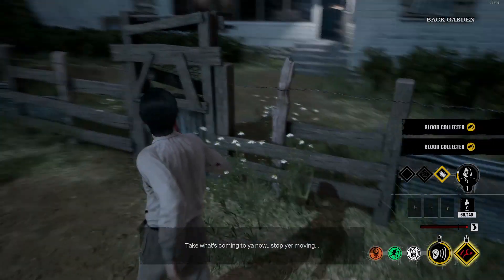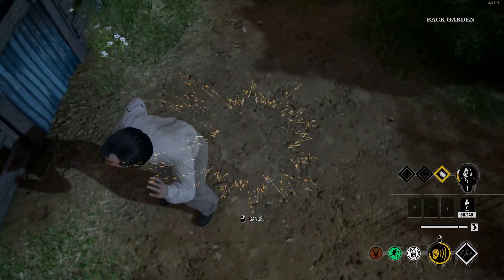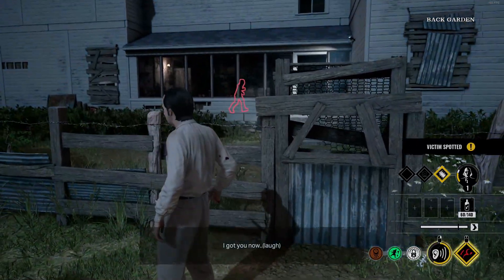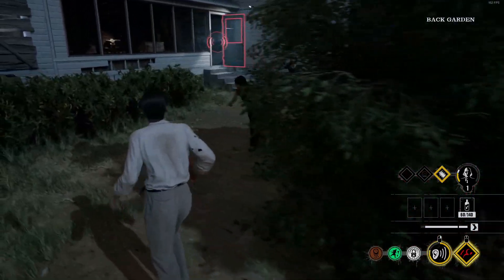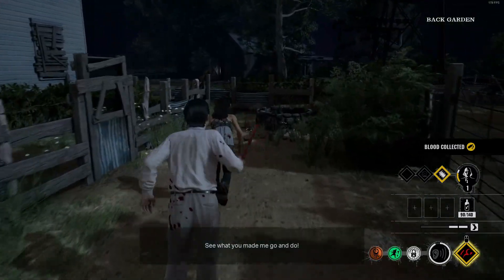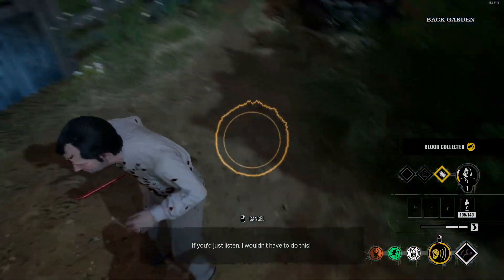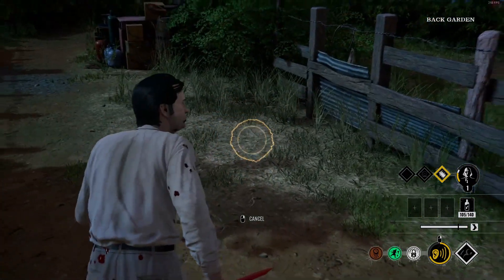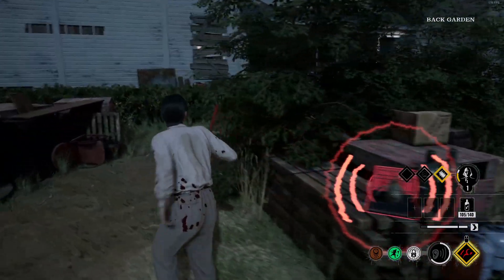On maps like Gas Station there's a cheese door — if victims get through one of the gen gates, you can take the padlock off the other one and move it to the cheese door. Highly recommend doing that if they get through. Also, you can reset the progress on padlocks by taking one off and putting it right back on. So if a victim is working a door and you hit them off it, remove the padlock and replace it to reset their progress entirely.